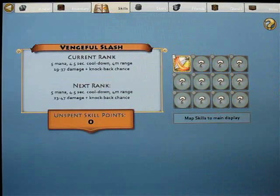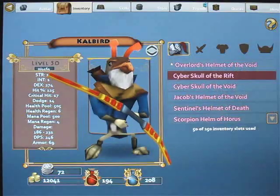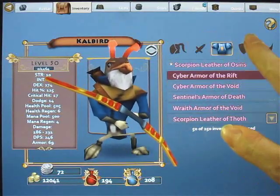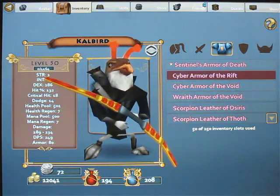Your character wears several pieces of gear, which you can see under the Inventory tab. You can get more gear from stores or from enemies. As you level up, you'll be able to wear better gear, so be sure to come back to your inventory and equip it.